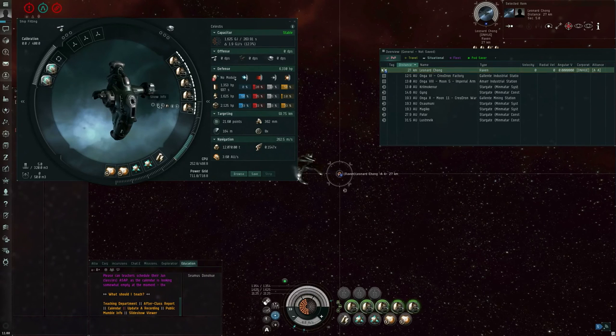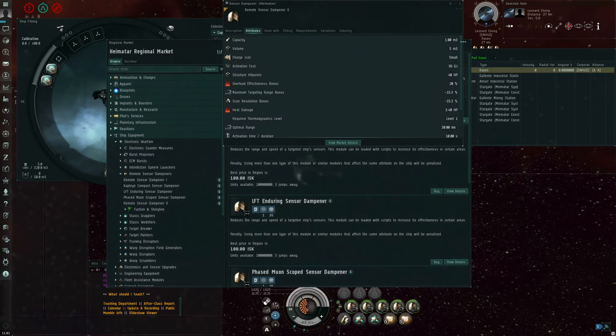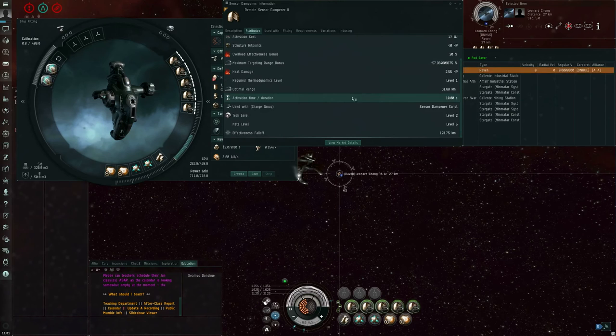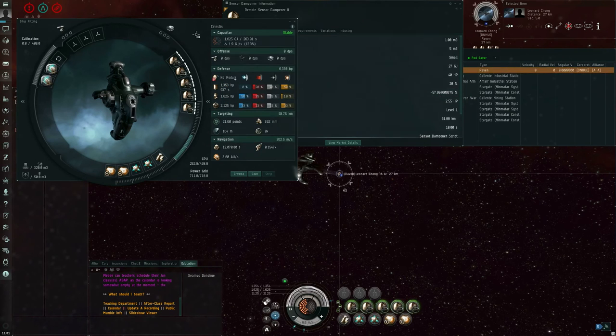Let me talk about the ships that are bonused for sensor dampening. There are remote sensor dampeners, remote sensor dampener twos. If I show info on the module, it's showing the baseline numbers before any bonuses come into play — negative 15.3% each, no script, no bonuses. Whereas if I show info on it as fit to my ship, it's taking bonuses and scripts into account. Scripted for targeting range dampening, the maximum targeting range bonus is negative 57.98%.